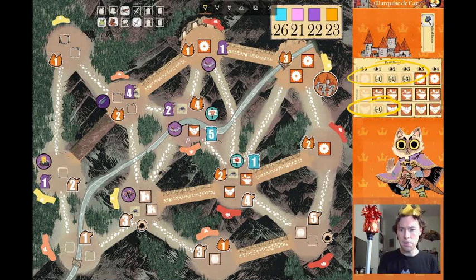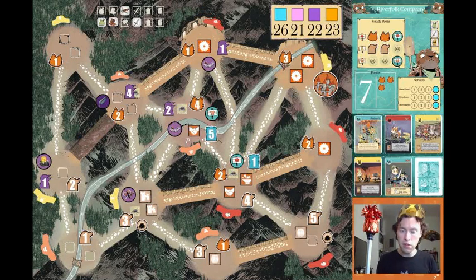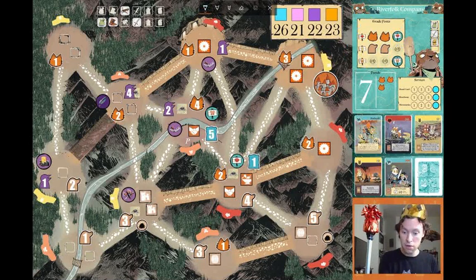To get a better grip on this position, let's take a walk around the other player boards. Starting with the riverfolk — they are at 26 points, doing pretty well for themselves, actually set up to probably win on their turn. They've crafted a bunch of items; in fact, they crafted two on their last turn — the sword and the coins — for a five-point swing to get them up to 26.